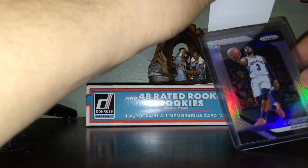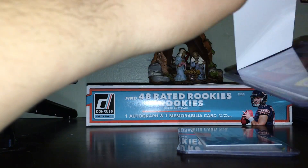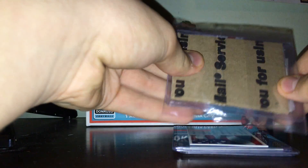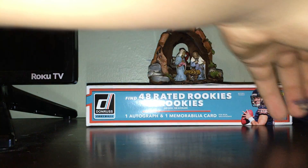Some stuff I sold today: a nice Javon Carter Silver Prizm Rookie, this Young Guns of Louis Belpedio, this Joey Votto purple refractor from Heritage, and a Luka Rookie from Prizm Base — it's their co-signed rookie numbered 75. So yeah, that's some stuff I sold today.